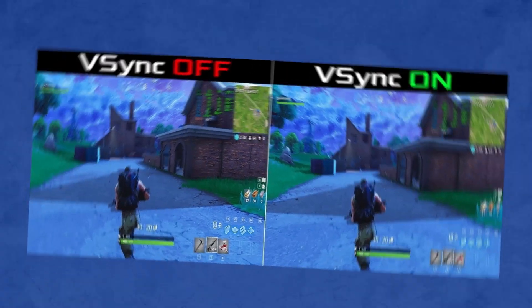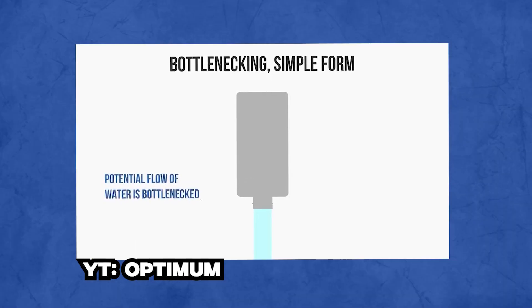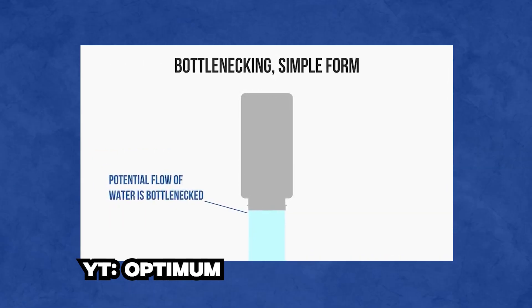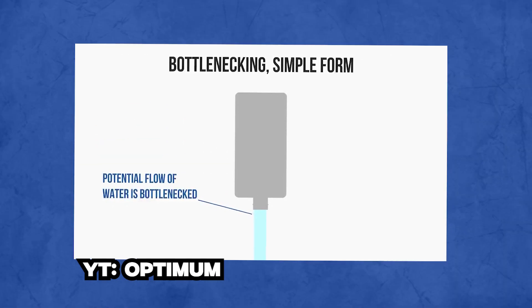Certain games and hardware limit the amount of frames being sent to your monitor. Picture this: you've got a water bottle with a tiny hole and you're on a mission to drain it faster than your thirst for victory. But if that hole's no bigger than a pushpin, you're going to be waiting longer than it takes for your squad to agree on a drop spot. It's like trying to empty a pool with a teaspoon instead of diving in cannonball style.